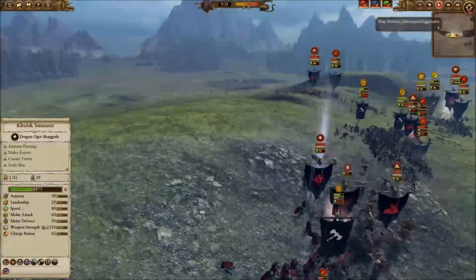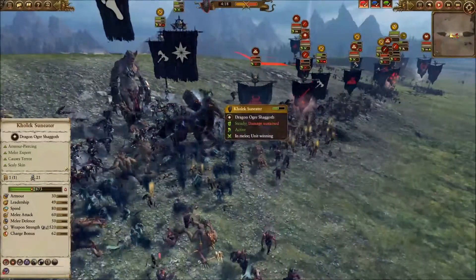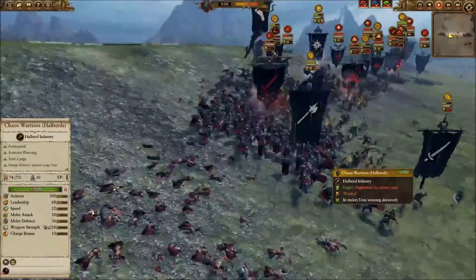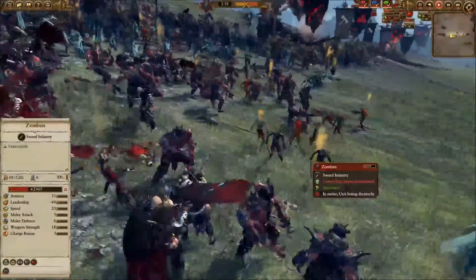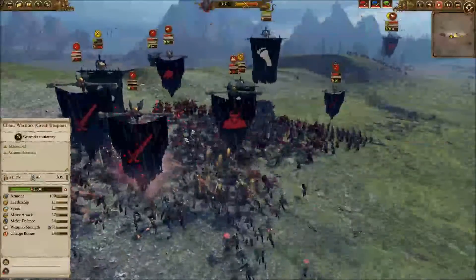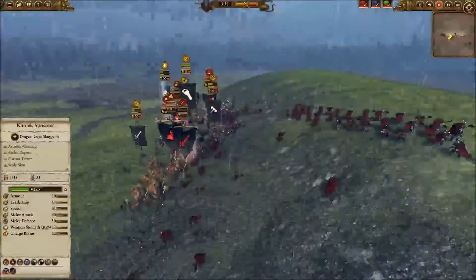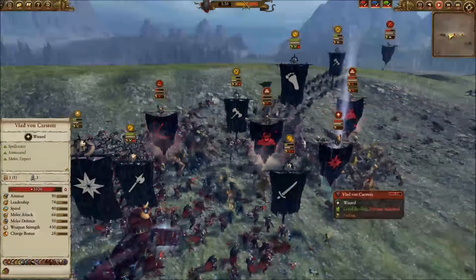My opponent is getting ready to work his cavalry around. I keep moving Kolek to avoid anyone getting sustained DPS on him since he's already lost so much health, and to keep him getting as many charges as possible since he does a lot of damage on the charge. On one side I'm outnumbered and not doing as well, and the Chaos Giant hasn't been able to put considerable damage in, but on the other side I'm much stronger — more units, better guys.